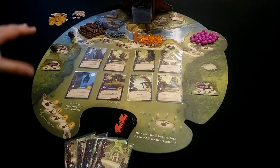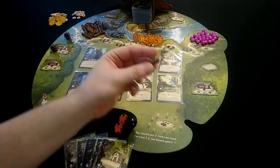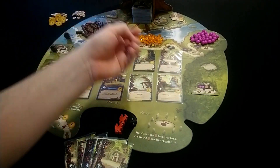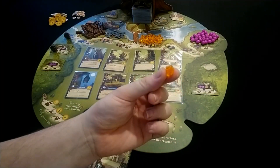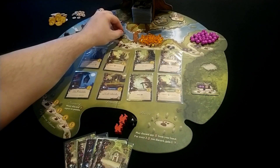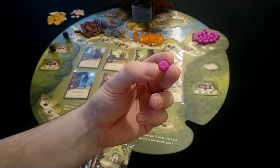The four resources you can gather in the game are: wood, stone or pebbles, resin crystals, and these very squishy things which are berries.